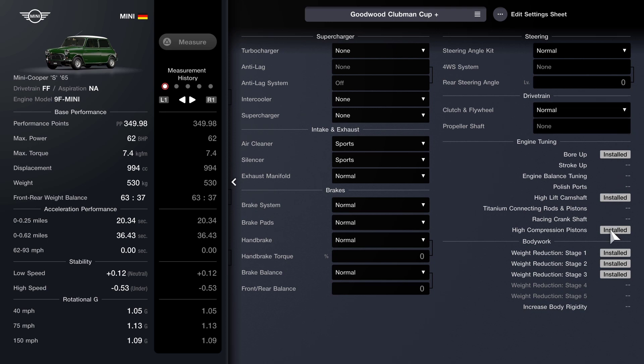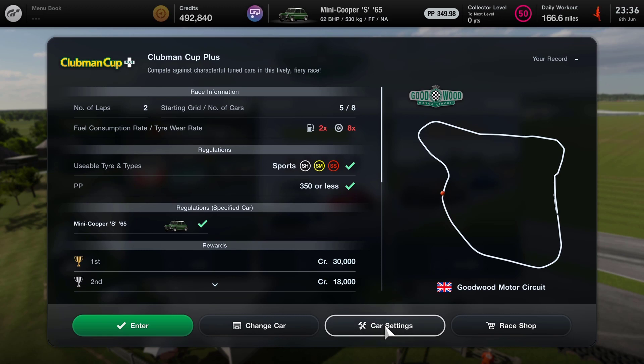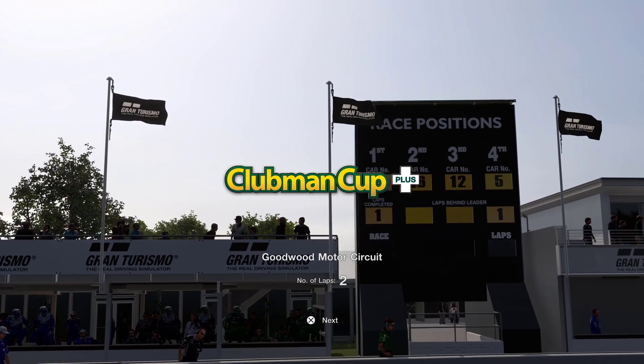All in all, this tuning did enable us to get to the finishing line in first place, so let's come out of here and go into the race and see how we can do. This is the Clubman Cup Plus, Goodwood Motor Circuit — just two laps. This one's a real sprint.